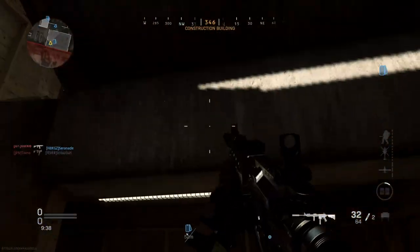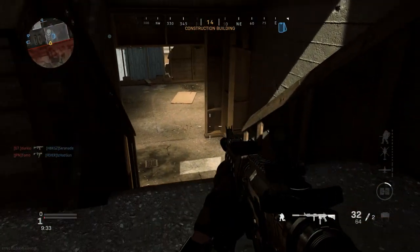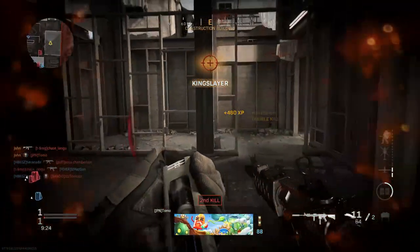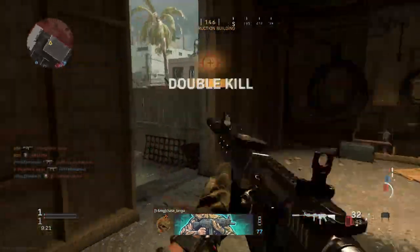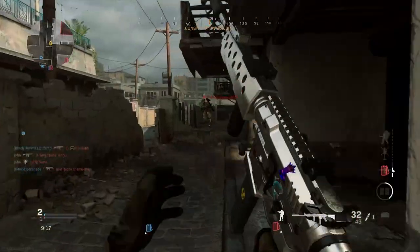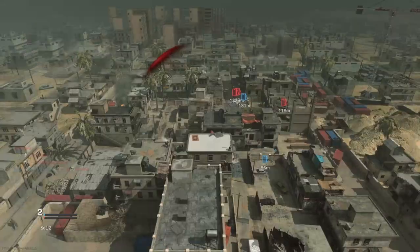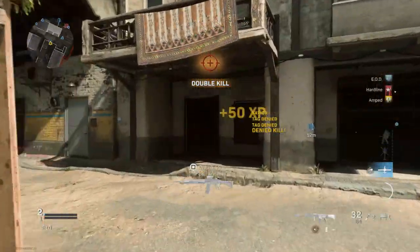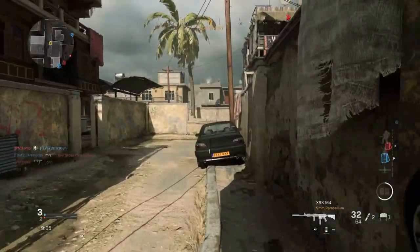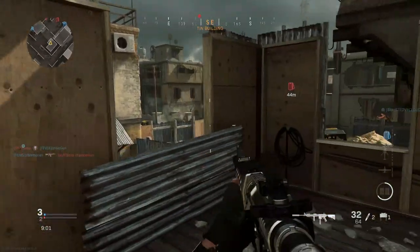Unfortunately I wanted it to be a match in progress so we'd have a higher chance of destroying a UAV right away, but looks like we're gonna have to bear with it. I'm only using the M4 right now because I'm waiting until they put up a Counter UAV or Personal Radar. I might just have to wait for one of them to get enough kills and throw up a UAV or Counter UAV.